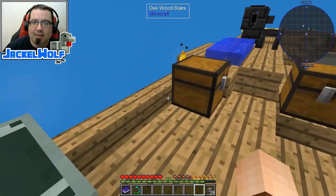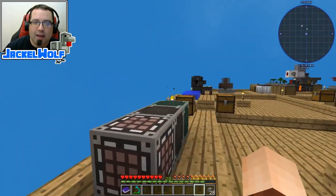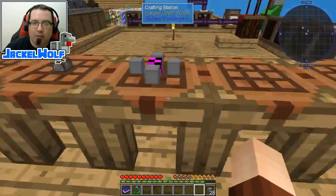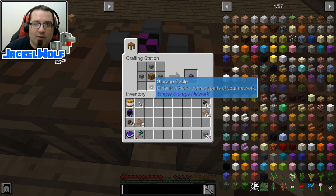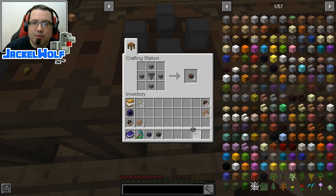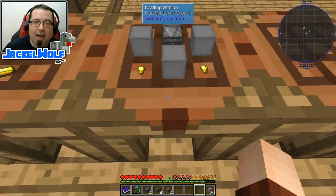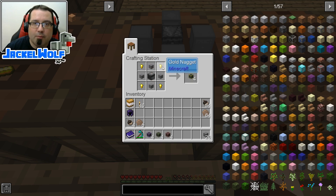What we need to do now is connect these with things like external storage, which we can then bring in to things like auto crafters and any other blocks in our world that require some sort of inventory. To do that, we're going to build ourselves some more network cables. The first one is the storage link cable — to build it, it is simply a chest in a crafting table with four storage cables. We're also going to take four storage cables with a piston to get a storage export cable, and four storage cables with a hopper to get storage import cables. Last but not least, we're going to build more processing cables using the observer with four storage cables and four gold nuggets.